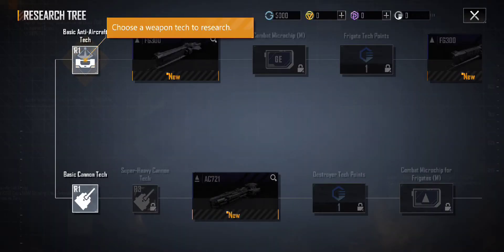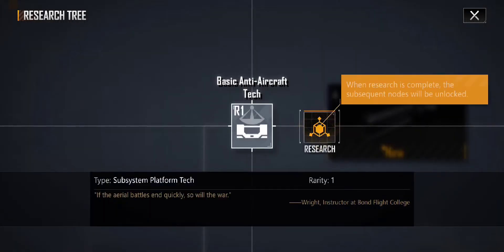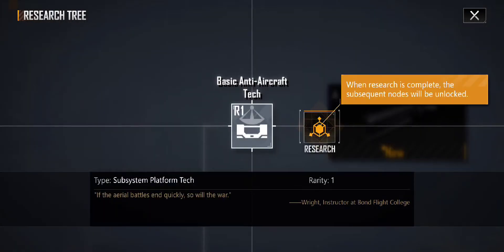Choose a weapon technology to research. When the research is complete, the subsequent nodes will be unlocked.